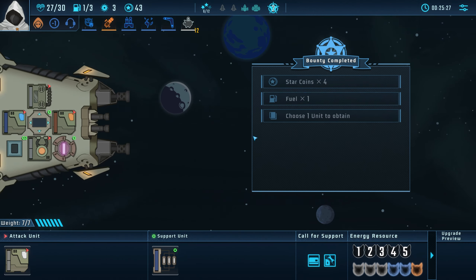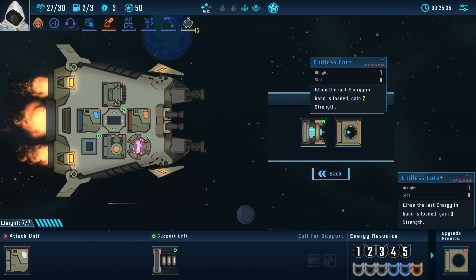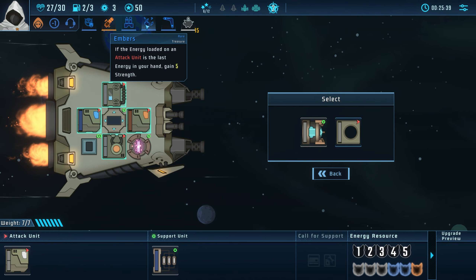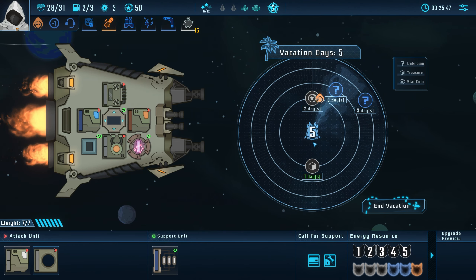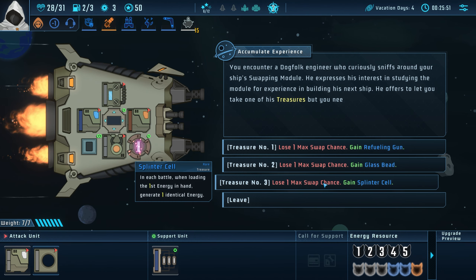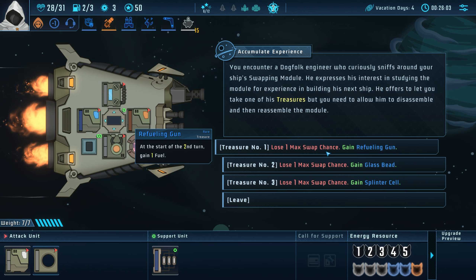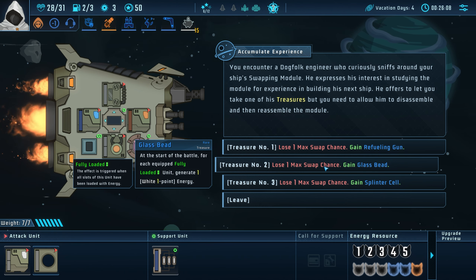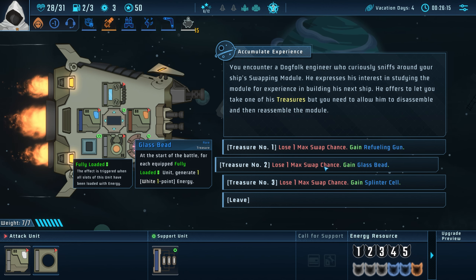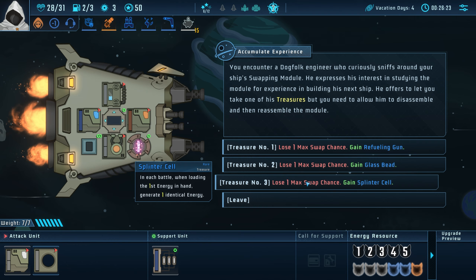Yeah, rebuilding our ship there helped. This is like a deck builder but you can change your whole deck kind of on the fly depending on what you have. When the last energy in hand is loaded, gain two strength — we already have synergies with that. Charge the unit in front — I don't want that one. One-day treasure. Each battle, when loading the first energy in hand, it can generate one identical energy — that's really good with a six orange. At the start of the second turn, gain fuel. For each fully loaded unit, generate one white one-point energy — that can be really strong.